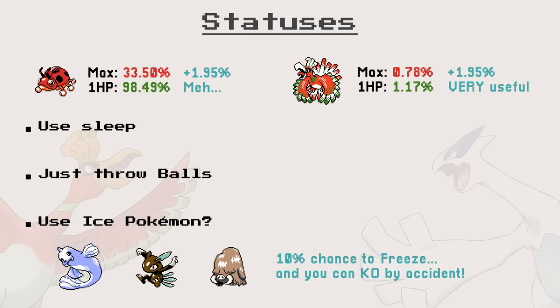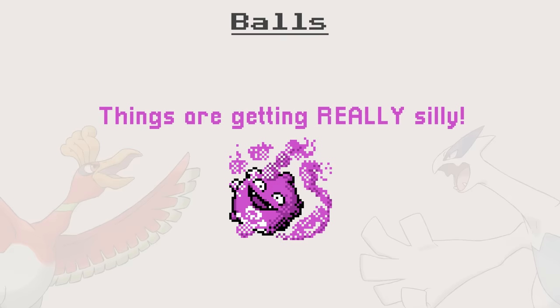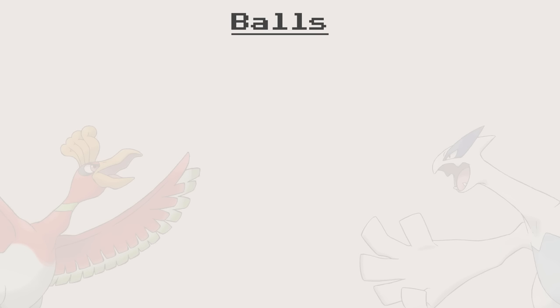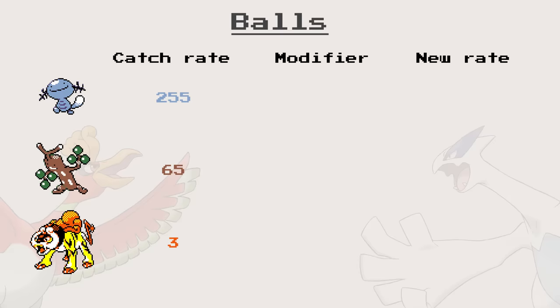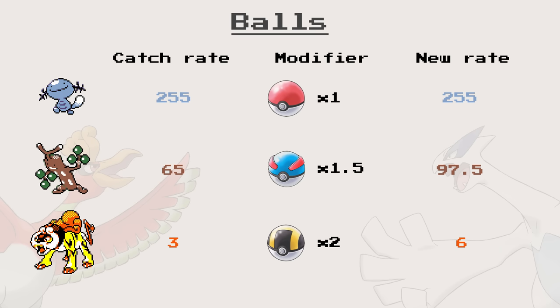Finally, we have the balls, and that's where things get hilarious. But before we laugh, we first need to learn the basics of capture. Every species of Pokémon has a fixed number indicating how easily they can be caught — that number is called Catch Rate, and the lower the Catch Rate, the harder the Pokémon is to capture. As a rule, the rarer a Pokémon is, the lower its Catch Rate. In Gen 2, balls increase a Pokémon's Catch Rate by a factor dependent on the ball's strength.